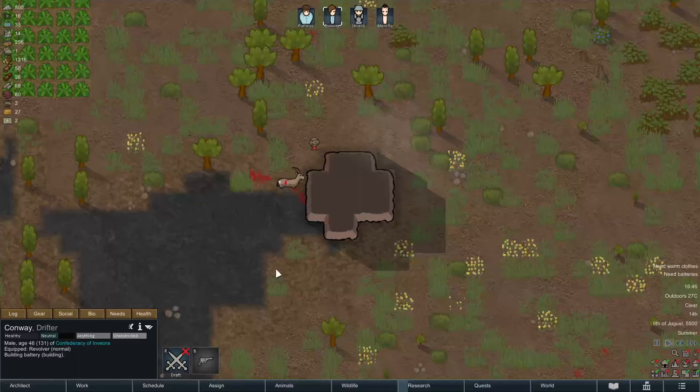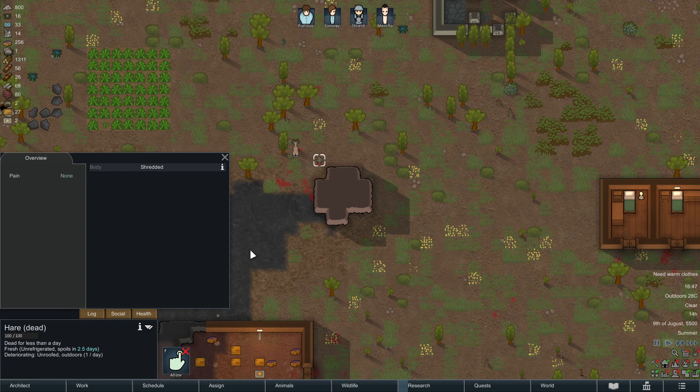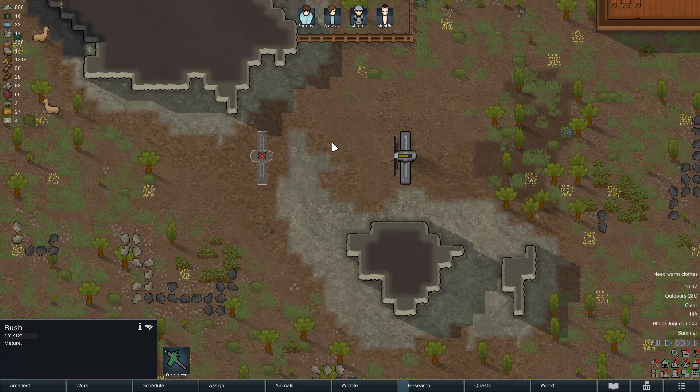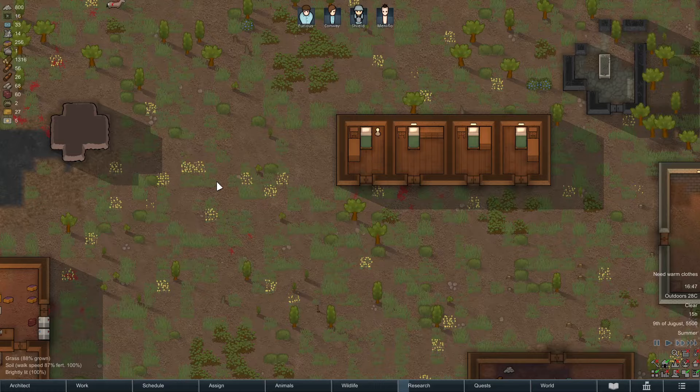A meteorite went down — this is a random event and it mutilated the Ibex doe and killed a bunny. Obviously you can get unlucky and somebody could be standing there — it might hit your people as well. And boy, am I happy I didn't build my wind turbine there. But that's just a random side note.